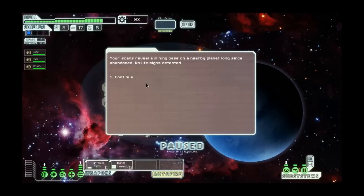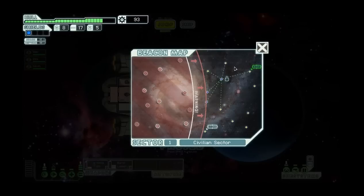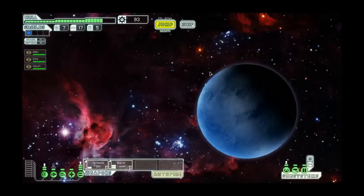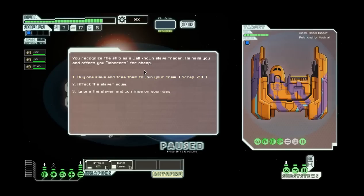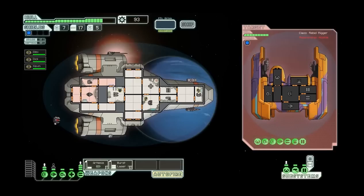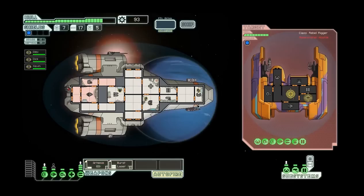Your scans reveal a mining base on a nearby planet long since abandoned - no life signs detected. So it's pretty much a useless jump. Now with slavers - this is a slaver ship. You recognize the ship as a well-known slave trader. He hails you and offers you laborers for cheap, so I can buy a new crew member. Or I can attack the slaver, or just leave. But I'm going to attack him, because if I beat him, he'll just offer me one for free - then I get another crew member.